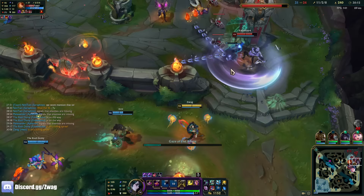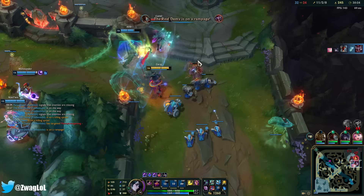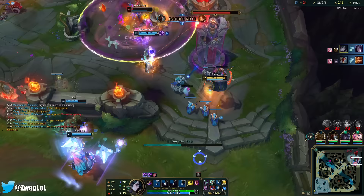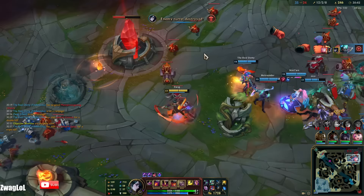I thought it was going to root him — he was literally in the circle and it shot a minion instead. It's a scam. My damage though! And down they fall. I kind of want to fight him one more time when I get my Shadow Flame.